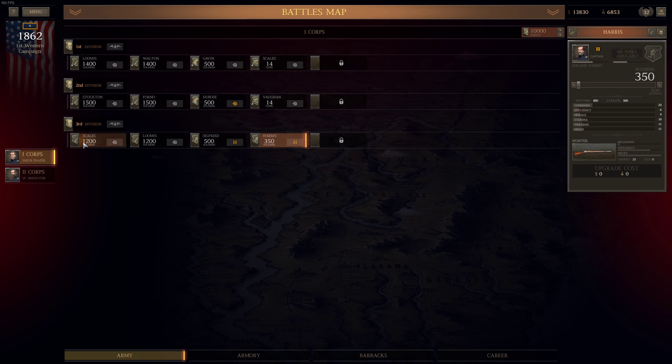Let's go to infantry brigade of Lieutenant Colonel Alan Scales and see what would be the cost of assigning additional 300 men — 3,500. We can afford it, and we'll do the same for Lieutenant Colonel Kelly Loomis.